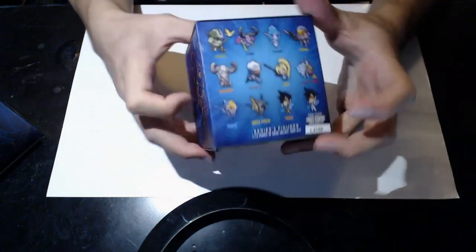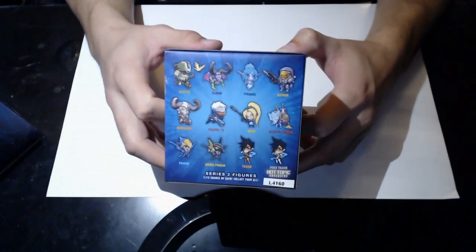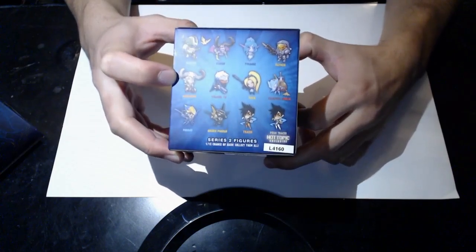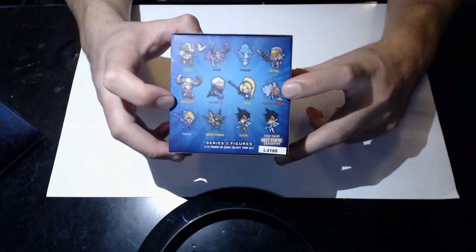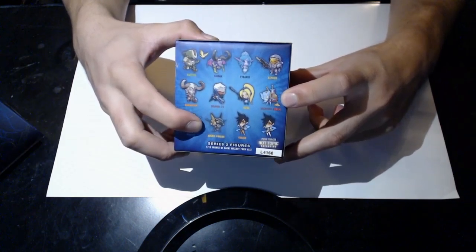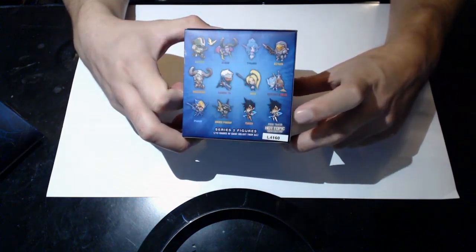I love these things because what you can get out of them is freaking cool — Bastion, Illidan, Tyrande, Reinhardt, Barbarian, Soldier 76, Nova, the Treasure Goblin which actually has two versions: a rainbow and a normal one. Then there's a Pharah, an Anubis Pharah, a Tracer, and the Hot Topic exclusive Tracer.